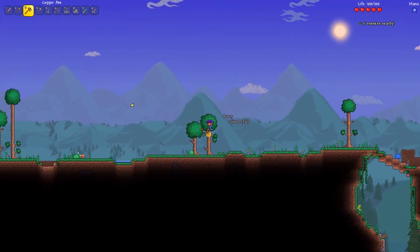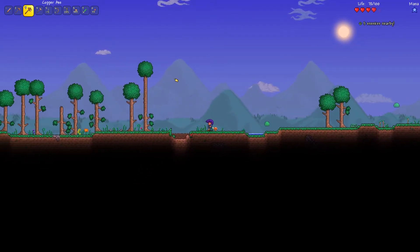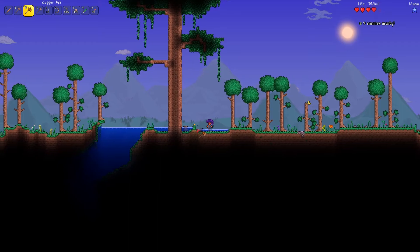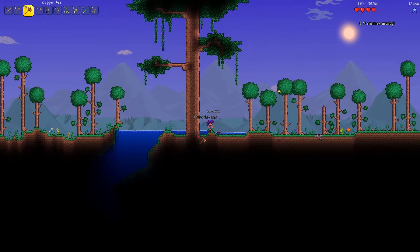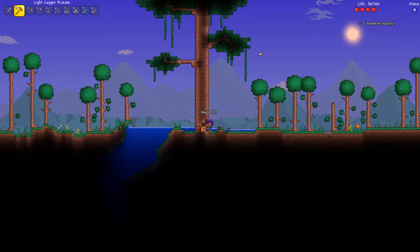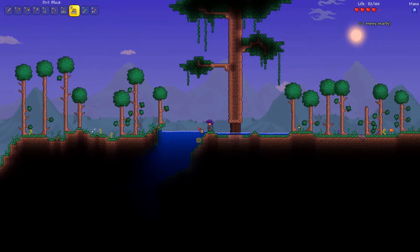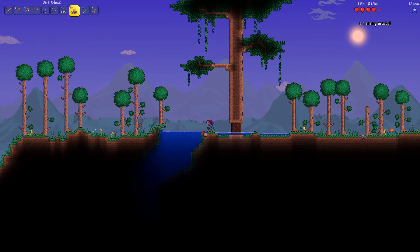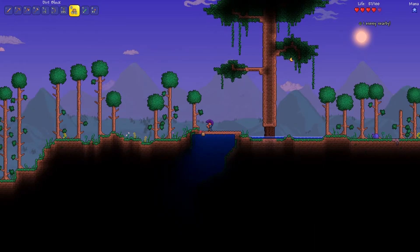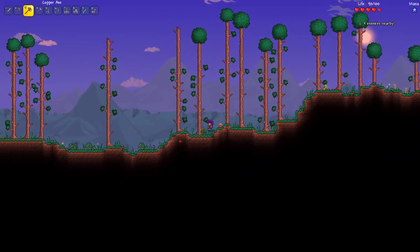It's almost night time, which is a problem. I keep running into these slimes. Here's some stuff — some torches, some silver, and this giant tree which is in my way. This is just such a weird world. Comment down below, let me know if you've ever seen a world spawn this strange, because I honestly don't understand it. There are just weird little pools of water everywhere.